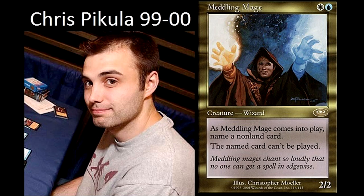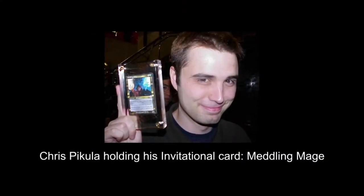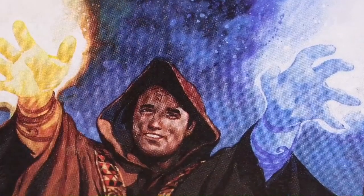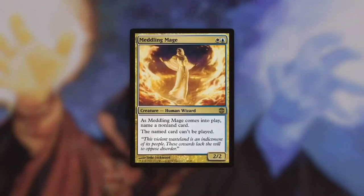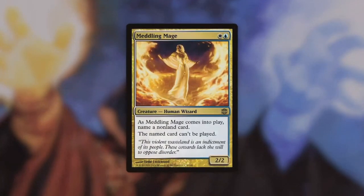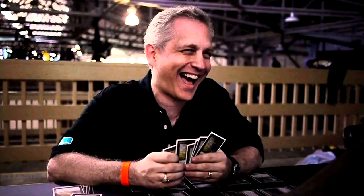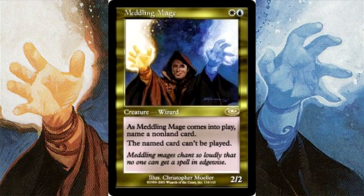For number three: the Meddling Mage, designed by none other than Chris Piccola. What made this feat more impressive was that he beat John Finkel to become the Meddling Mage. The original design was supposed to be a three-mana blue creature that involved sacrificing your creature to counter other creatures or something like that. Chris himself said his design was so bad — he knew what he wanted, he just didn't know how to put it on a card. So he was banking on Wizards, and Wizards nailed it — they got exactly what Chris envisioned, and because of that, this card was featured in a lot of decks.